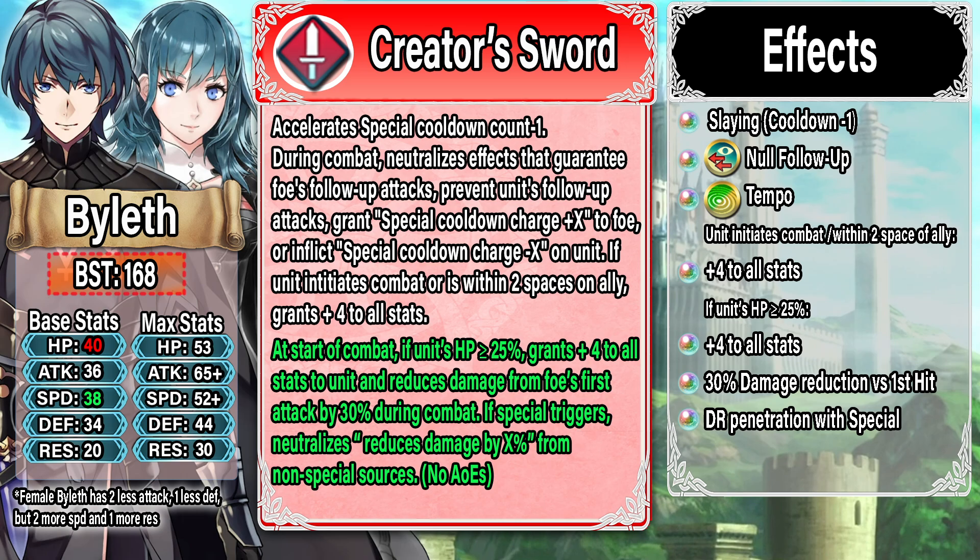The meta is stacked with all types of DR, so being able to pierce through some of that is really, really good. Obviously this isn't going to work against defensive specials like Hardy Fighter or flat damage reduction like on Brave Dimitri, but even so it's really good and it's going to allow Byleth to crack back and kill stuff. Overall this is a very powerful refine — you get Slaying, Tempo, No Follow-up, the stats you need, some damage reduction so you don't die on the first hit, and damage reduction piercing. This skyrockets Byleth into the god sword category. They're probably not the best god swords in the game but they're in contention. Lucia is still probably a step above, but Byleth is in a very solid place especially considering how old they are.